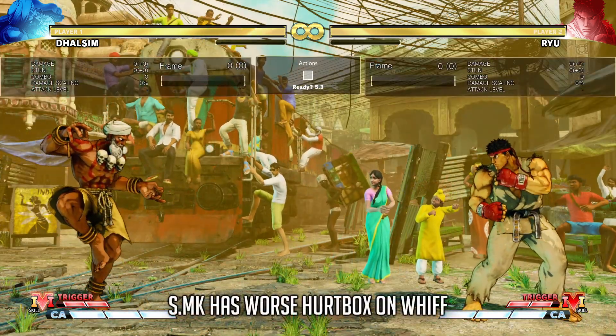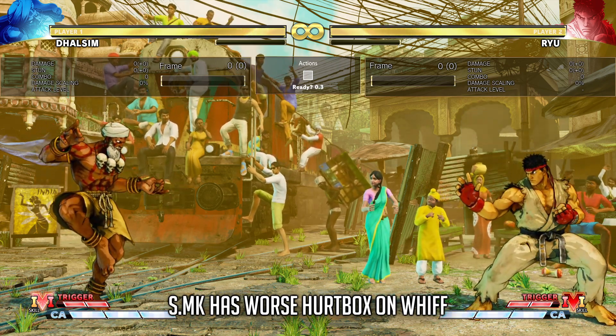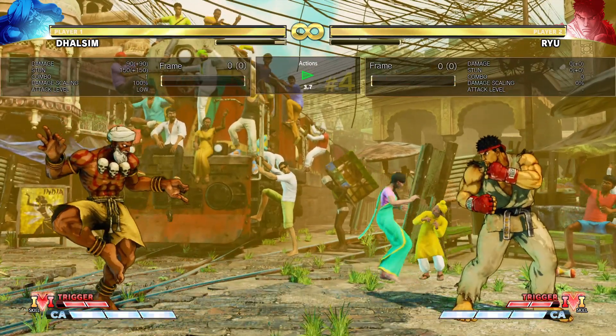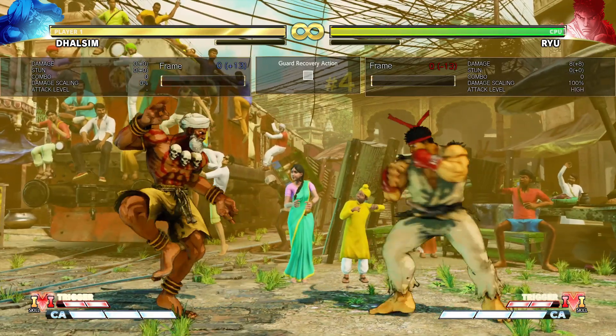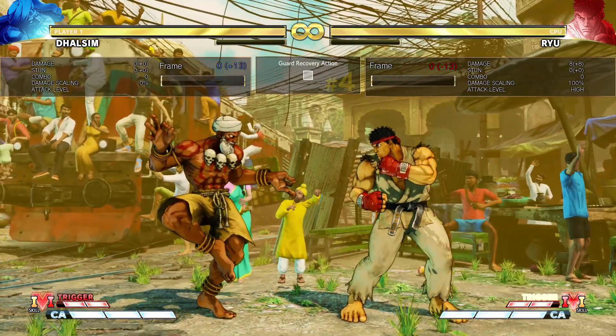Dhalsim's Steady Medium Kick's hurt box has been nerfed. As the patch notes themselves claim, the frame data remains the same, but you now have a couple more frames to whiff punish, as the hurt box itself stays out until the end of the move. This extended hurt box doesn't appear on block, so even though it is minus 4, it will still be just as safe if it connects, although now with less pushback.